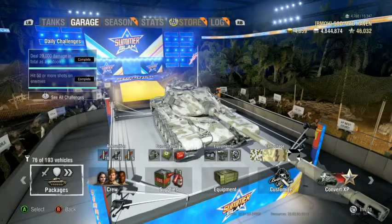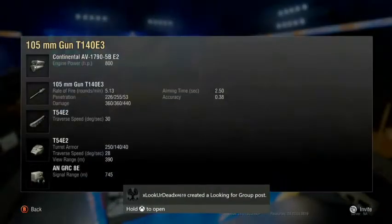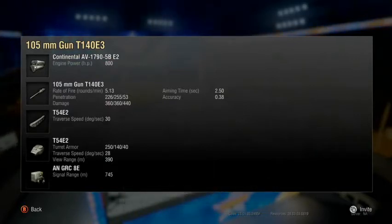This tank also has a single shot option that I run. It has 5.13 rounds per minute — 0.33 higher than the autoloader. Your dispersion value is at 38, so you're not going to be making a lot of moves going full speed and taking pop shots.